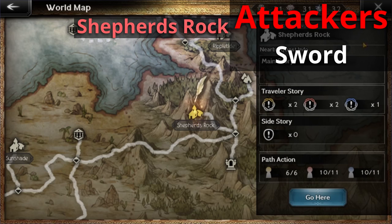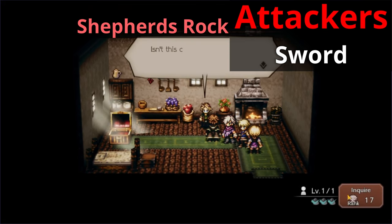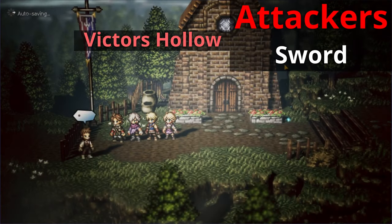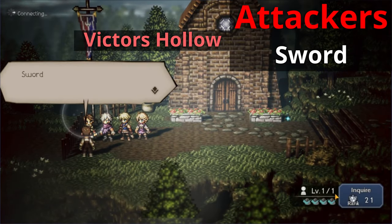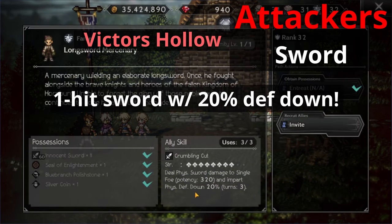Finally, let's find our allies that use a sword. Head over to Shepherd's Rock and from the entrance go down to the bottom map, then to the left upper side of the house. Go to the one in the middle and once inside you'll meet a man called the Once Aspiring Knight. He has access to a three hit sword attack — it's random but it's a three hit attack regardless. Continuing from there, head down to Victor's Hollow and from the entrance go to the very left side of the map. Talk to an NPC called the Longsword Mercenary. He has a one hit sword attack with a 20% defense down — the Crumbling Cut — the same ability that Ophilia uses.